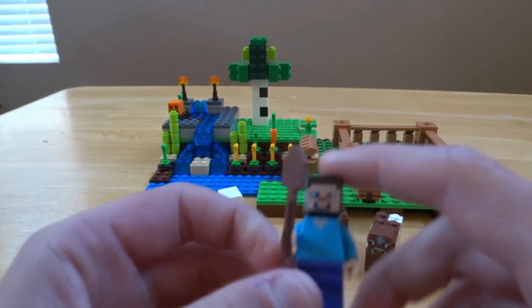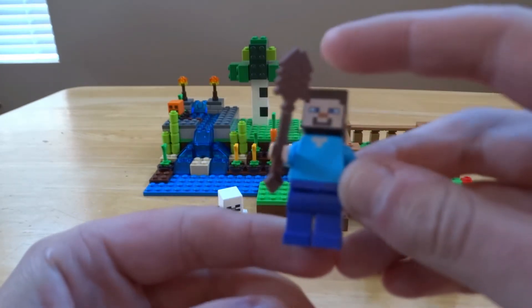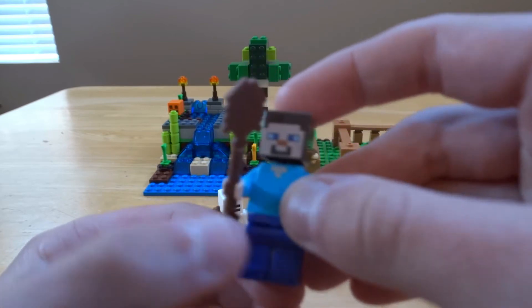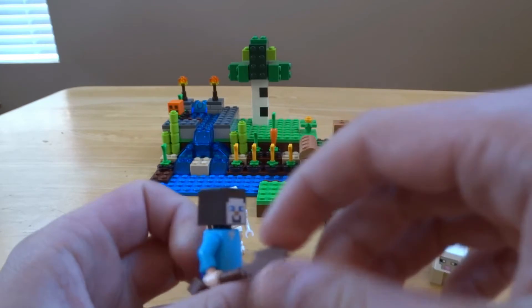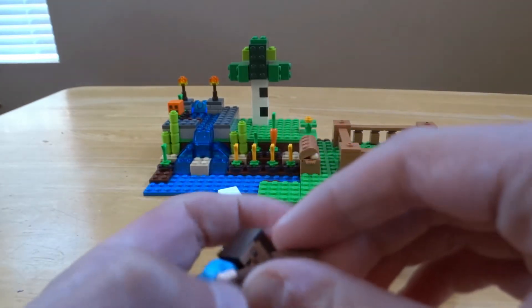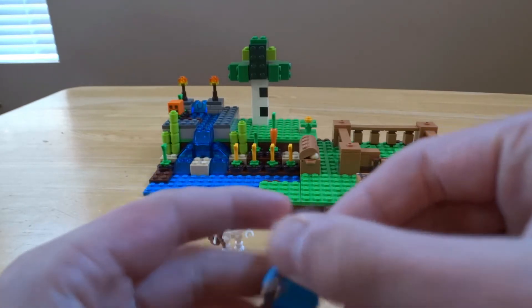For the second minifigure you have Steve — he has no armor. He's got the standard purple legs with blue torso and obviously a standard Steve face with those purple eyes. And then for his utility you have a wooden shovel.